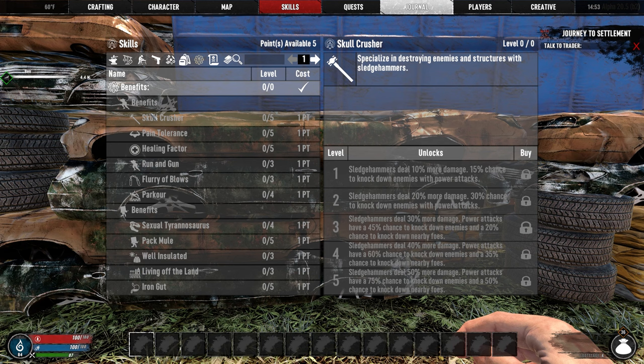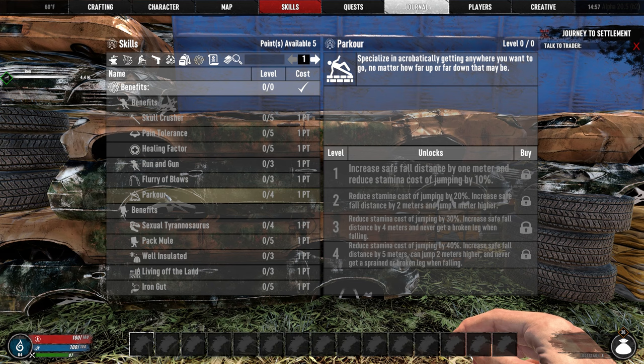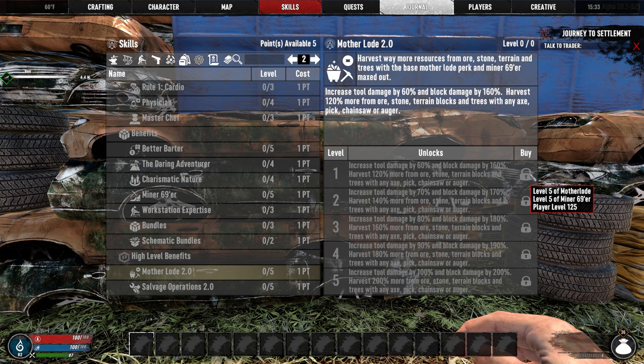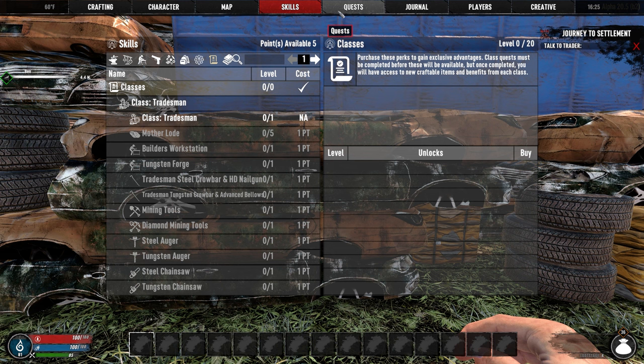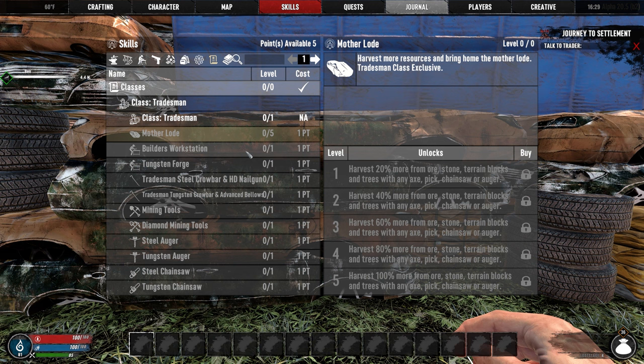The benefits category has most of the skills that you are used to, such as skull crusher, parkour, and sexy tyrannosaurus, but the difference is they are only locked behind a level requirement. You don't need to spend points in any other main skill in order to add extra points to any of your favorites. You also get additional high-level benefits after you reach level 125 and have maxed out the prerequisite skills, such as Motherload 2.0. The final category has skills for each class, which are also contingent upon level requirements as well as your progression through the class quests. Once you have completed the class quests, all that's stopping you from unlocking certain skills is your level.